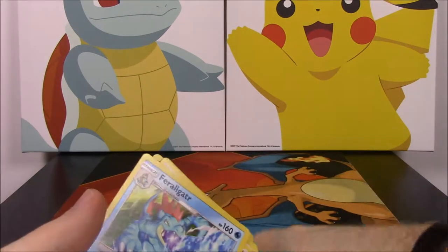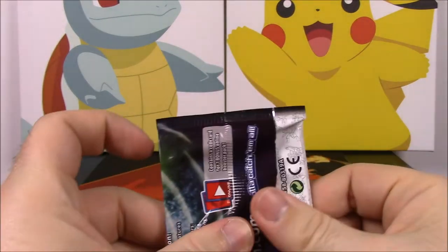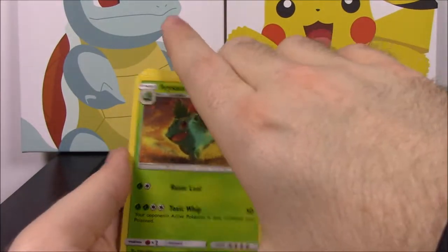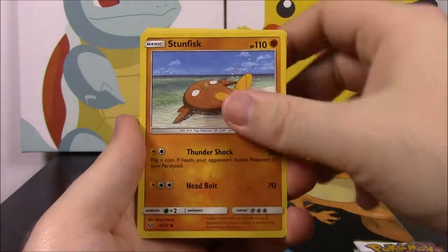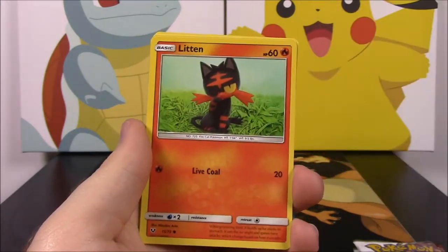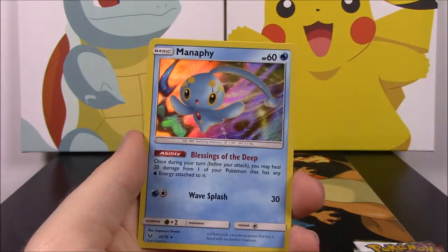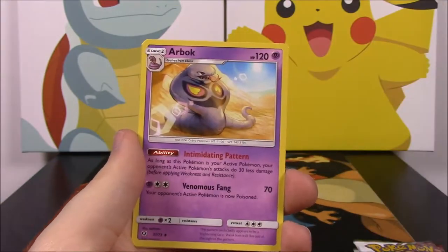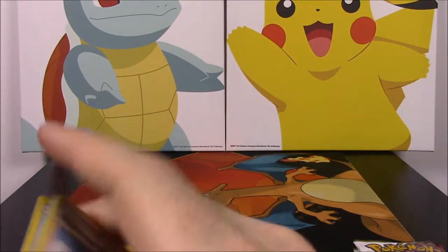Now I got the whole Totodile set — that's cool. Our other Genesect pack. Got the code. Starting off with an Ivysaur and a Stunfisk, Totodile — we got the whole set now. Litten, Purrloin, Steel Energy, Reversal, another Manaphy, Psychic Energy, Float Stone, Arbok, and Pokemon Breeder. Got two Manaphys, which is not great.